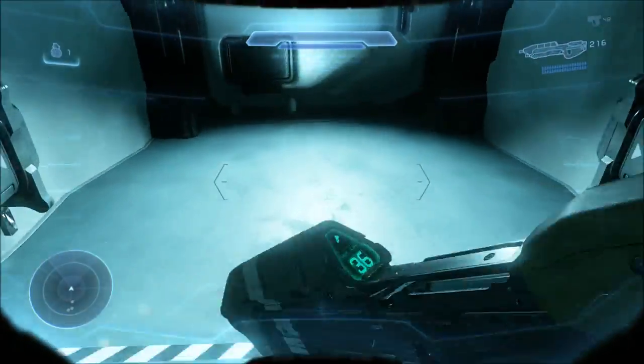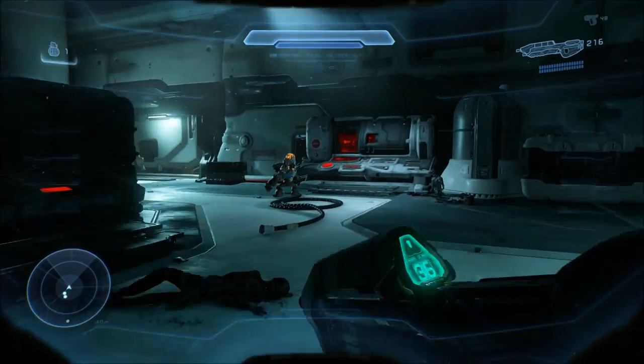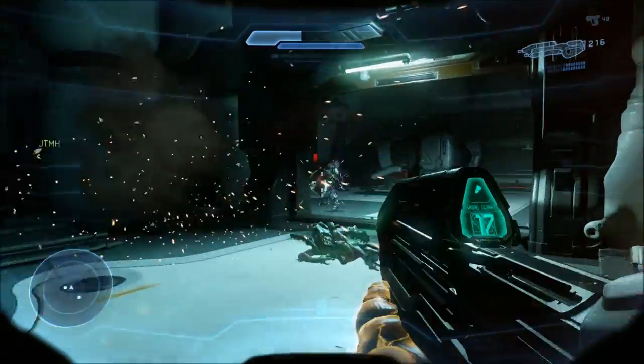Hello again my friends. This is Halo 5's second campaign mission. Master Chief's Blue Team has been sent on a secret UNSC mission to track down an ONI R&D vessel called the Argent Moon, a vessel that's been missing for two years.